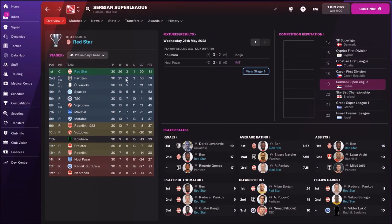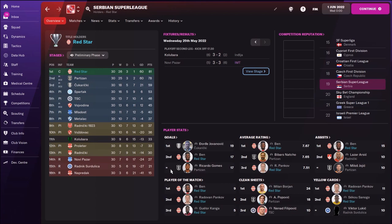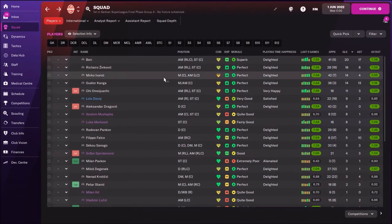These were my results with Red Star Belgrade, the best team in the Serbian Super League. Only one loss during the whole season — that was against Partizan Belgrade — three draws and 26 wins, 81 points. Ban was unbelievable, playing as inside forward on the right side. He scored so many goals, most of them headers, which is surprising since his heading and jumping are nothing special. He also had 15 assists and a great average rating of 7.67.